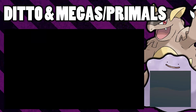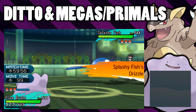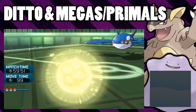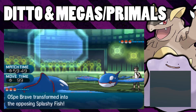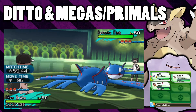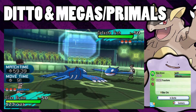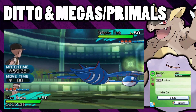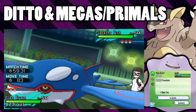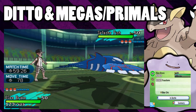Here we've got a Ditto with a Blue Orb and a Kyogre. We've got the Drizzle first because Kyogre's faster. Ditto's got Impostor, so it should transform straight away — and there you see. It's holding the Blue Orb, so does it Primal Revert? I'll just show you that this Pokemon is holding the Blue Orb. You can see it's got the Blue Orb and it's not Primal Reverting, because though it is technically a Kyogre because it's transformed into one, it's still a Ditto, so it can't Primal Revert.